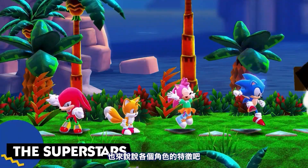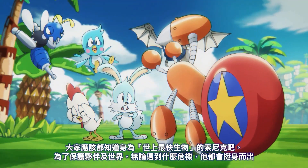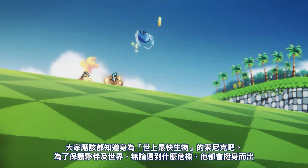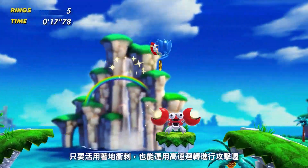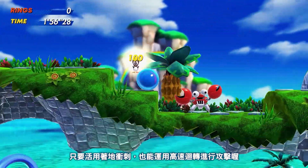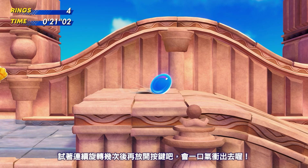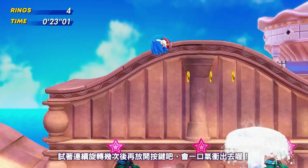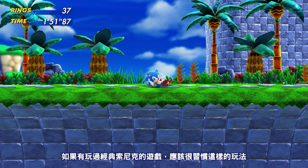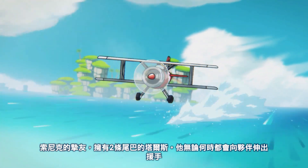Speaking of unique abilities, let's talk about each of the characters and how they play differently. Known to be the fastest thing alive, Sonic is quick to face danger in order to protect his friends and the world around him. Utilize Sonic's drop dash ability to propel him forward at high speeds and attack nearby enemies. Along with the other characters, he also has his trusty spin dash ability — wind it up a few times and then release to take off in a flash.